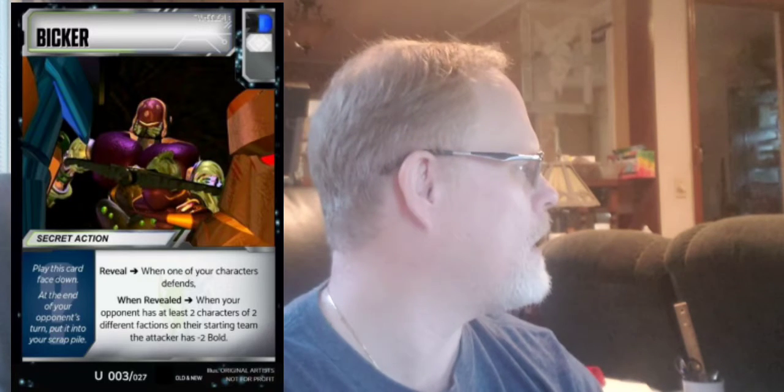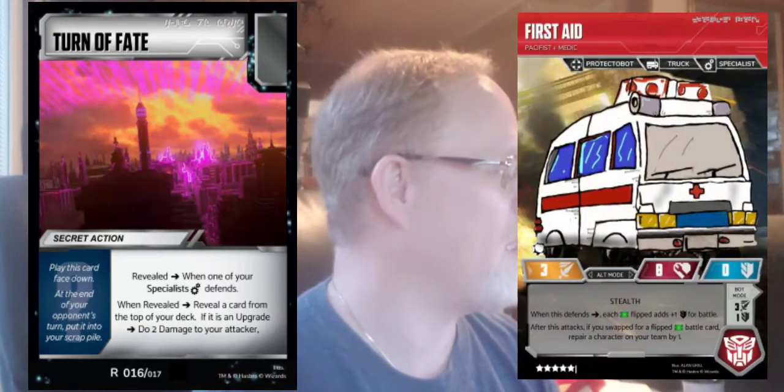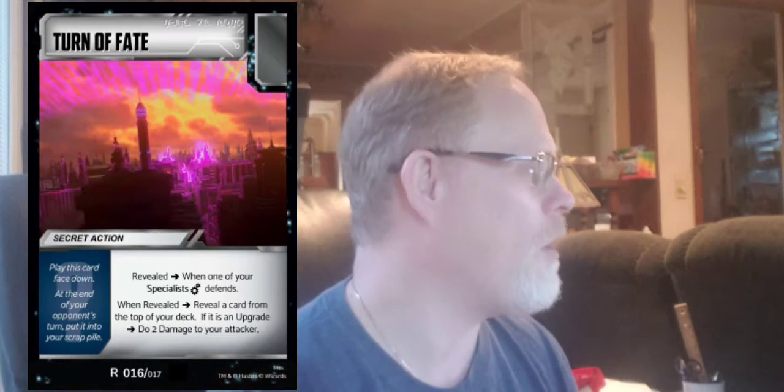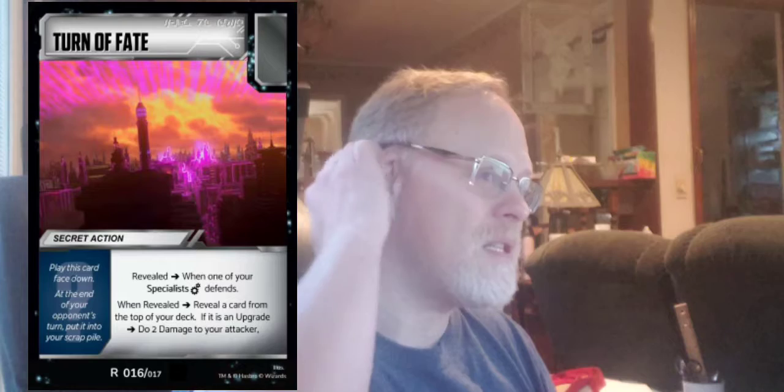I'm not sure if I've done Turn of Fate — I think I have on an old video. It's just a blank secret action where when one of your specialists defends, it has to be a specialist that's defending. You need to set that up on your attack to be able to play this. Reveal a card from the top of your deck; if it is an upgrade, do two damage to your attacker. So it's a nice non-attack damage back to your attacker, but this is something you're going to have to set up pretty specifically.